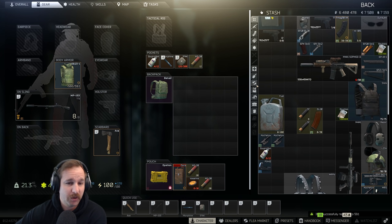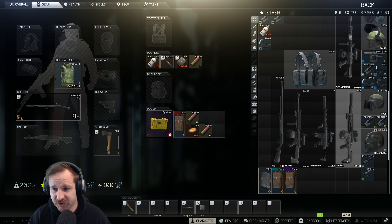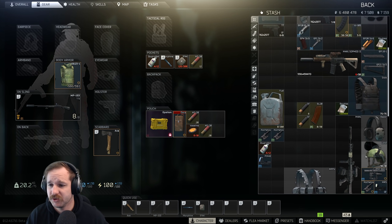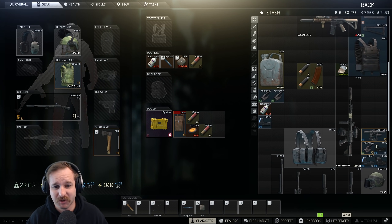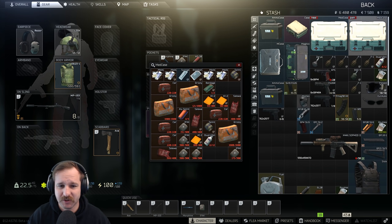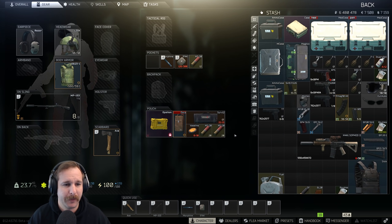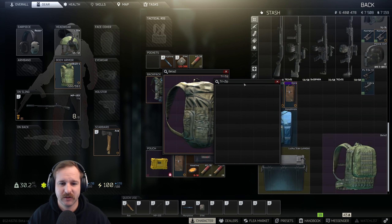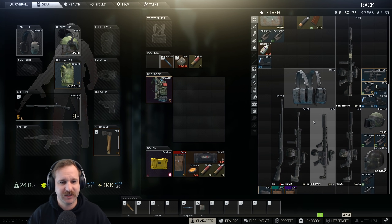It's actually better in my opinion to not go fully geared into this one. I did this recently when I was doing my zero to kappa challenge and going in fully geared was just horrible - the amount of times I died was just not worth it. So I'm gonna chuck this together - it's not the most amazing loadout but it's good enough. Meds, could take a CMS with this or a surgical kit. If I was going to take anything else I'd probably just take like a scav backpack or something like that. That's our loadout.